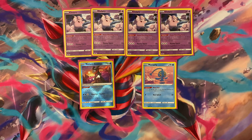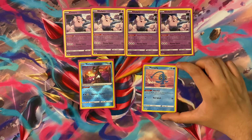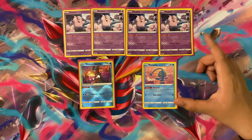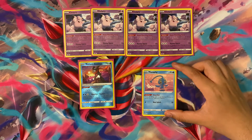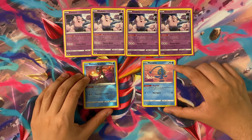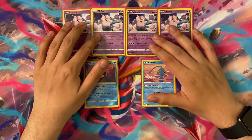We also play one copy of Manaphy. It is a basic one-prize Water-type with 70 HP from Brilliant Stars, with a weakness to Lightning, no resistance, and a one-Energy retreat cost. We play this solely so multiple Clefairy can't get one-shotted — mainly by Radiant Greninja's quick shooting and Rapid Strike Urshifu. Note that Manaphy does not protect against Sableye from Lost Origin, because Sableye places damage counters. The deck does lose to Sableye a lot, since they can take out two Clefairy at once.